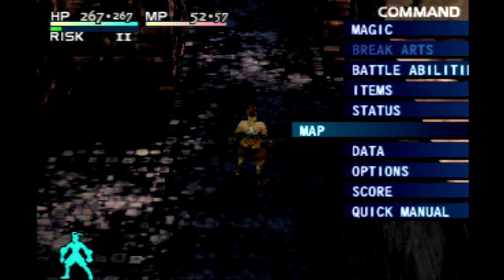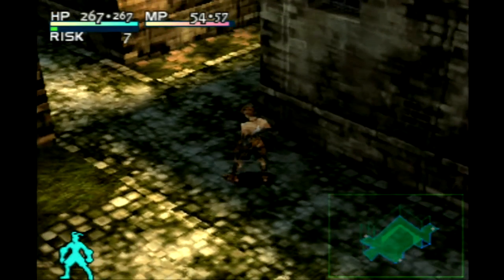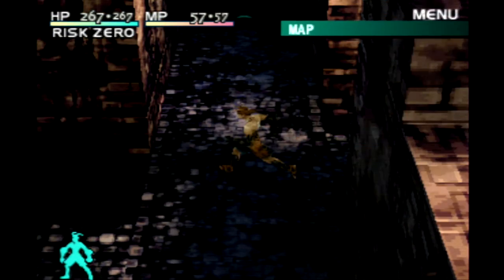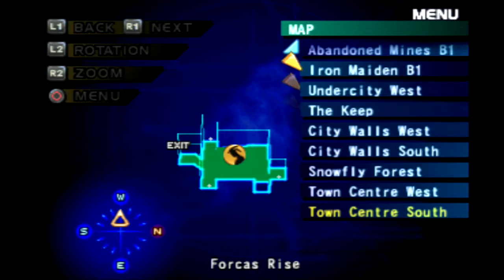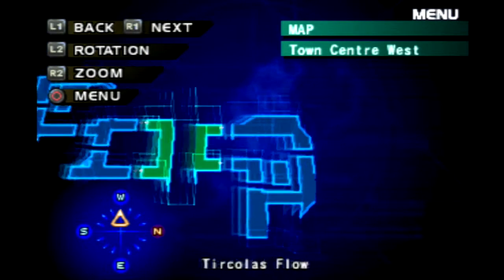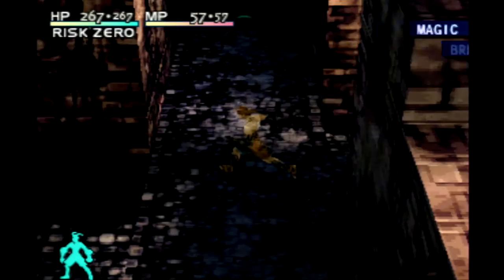Let's have a quick look at the map. I believe this is a new area — Town Centre South rather than anywhere else. We've done a sort of loop around and entered another part of the town. It's got the same look as Town Centre West, which is where we were before. You can see all the areas we've been — Town Centre West has the magic hammer workshop. Then you head across, and this is where we went down into the under city and came back out this way.